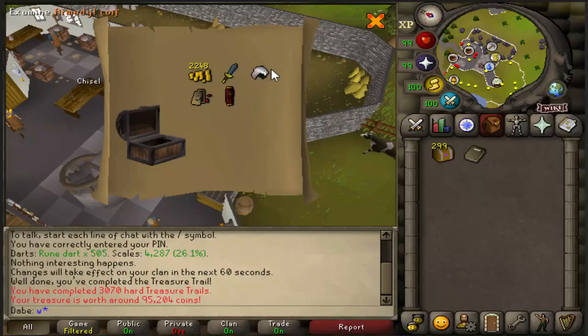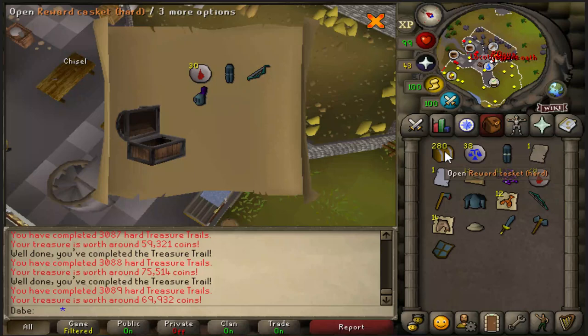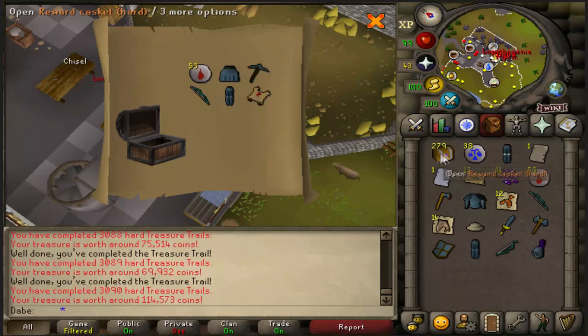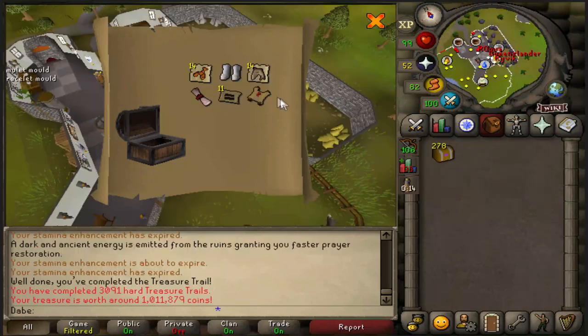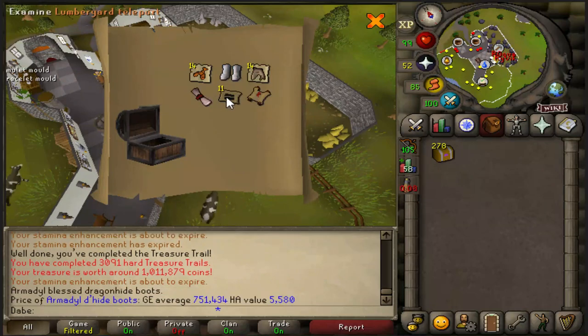Not a bad start at all. I was just doing that to double-check my clue scroll counter on the right, but it looks like it's fine. I'll keep an eye on it for the first few in case it messes up. The Pith Helm is just so stupid — I have a personal vendetta against it. Back-to-back masters, but also Arma Dhide Boots — these are still 750k. That's a really good clue, a 1 mil hard clue.